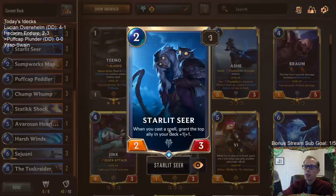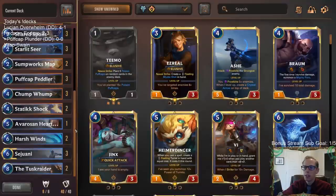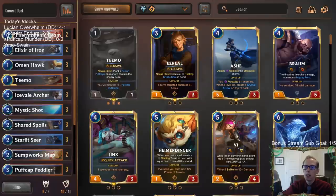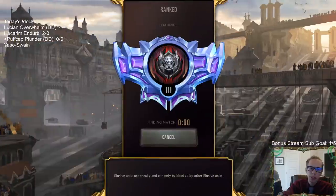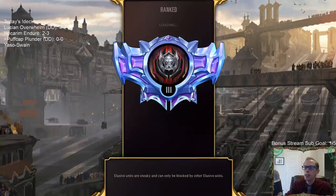We can use Starlet Seer because of all our spells to create some very large units. We're going with Sumpworks Maps so those large units can be given Elusive to finish the game. We also have Omen Hawk and Shared Spoils to grow the top of the deck, plus a bunch of defensive elements to back up our game plan. It's not an S-tier deck but it's the best deck taking advantage of the Puff Cap mechanic as a realistic win condition.